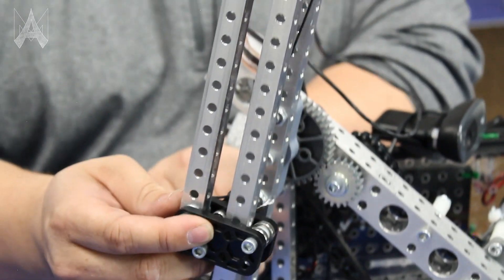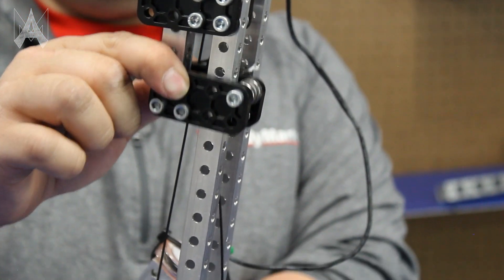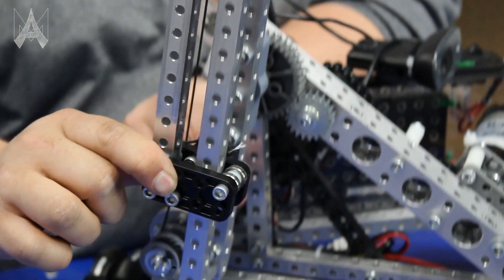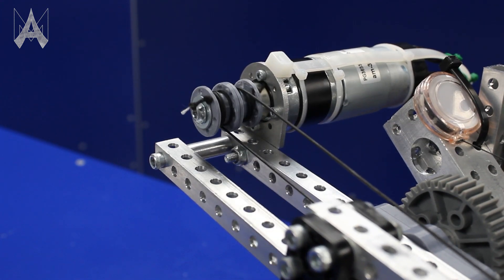An extension mechanism like this is a one-stage extension that uses ball bearings for a very smooth extension. On the backside, it includes a motor with a double spool, which allows you to both extend and retract using the motor.